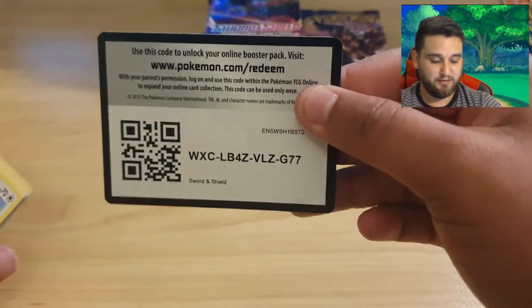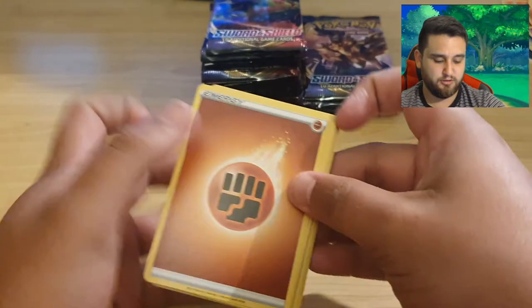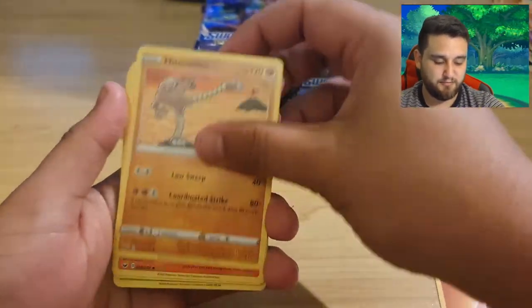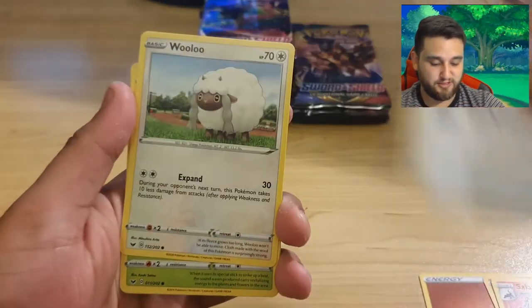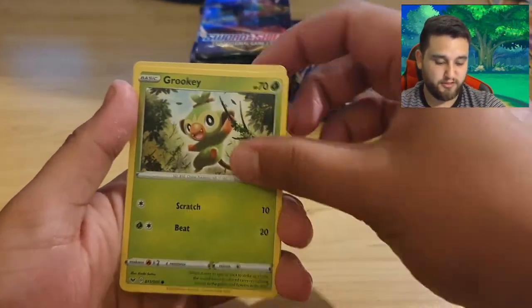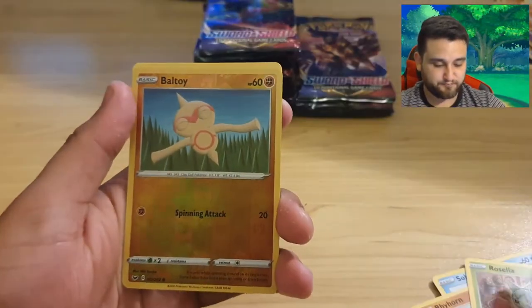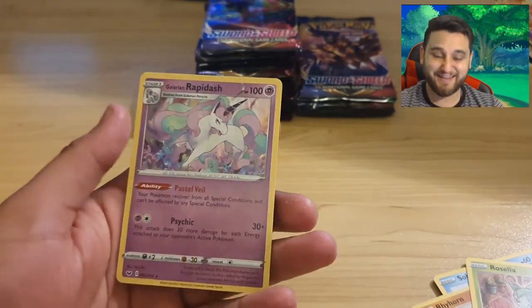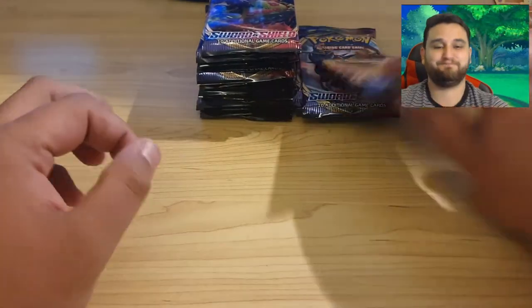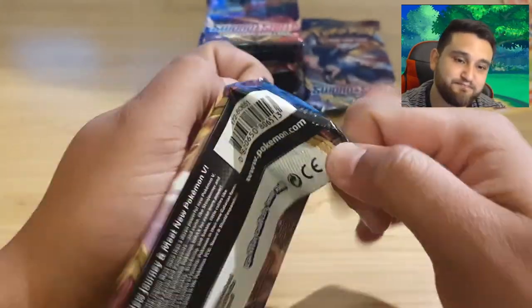Okay, here we go - one, two, three, four, we're going metal. Hitmonlee, Salazzle - I haven't got that, so that's very exciting - Metal Saucer, Wooloo, Rookidee, Sobble, Rhyhorn, Roselia, Boltund, Galarian Rapidash - yes! Now we're on - I haven't got that either. Feels good when you win. Feels good!